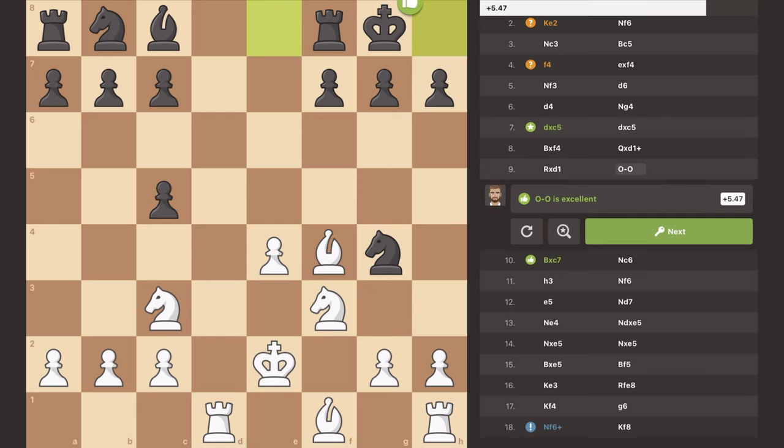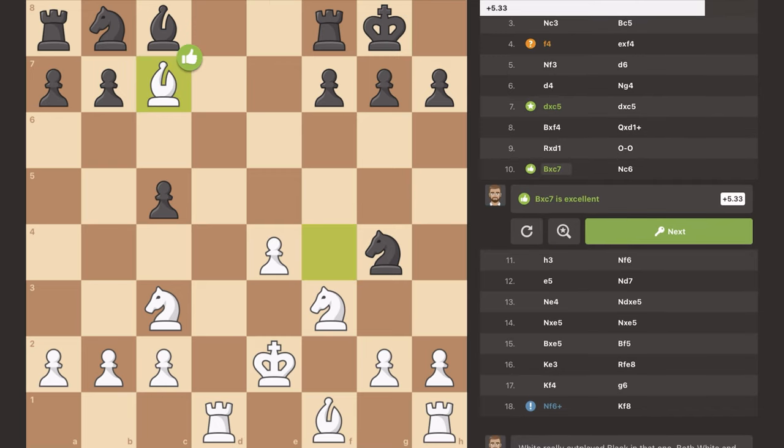He castles now getting his king to safety. Right now pretty much none of his pieces are properly developed other than his knight, which is very centered but also very easily able to be pushed out. I just take a free pawn with my bishop. I would just like to note right now that I am winning by 5.33 points, even after this travesty and this pathetic opening. This is the best chess content that you will find on all of YouTube — I can almost guarantee that.